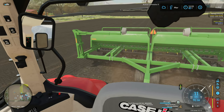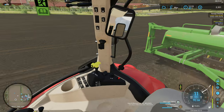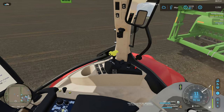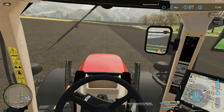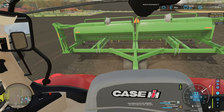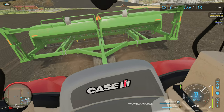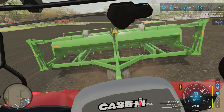You just dump it down the tube and hopefully it goes in the ground. And hopefully you don't have any plugged up runs — you're planting along and next thing you know three of them are plugged up. Some newer planters nowadays have sensors that'll alert you to that, but I don't think this particular older planter had anything like that from the factory.